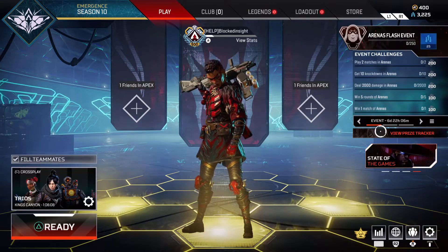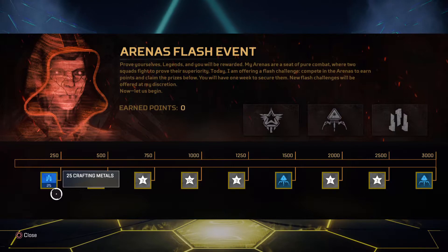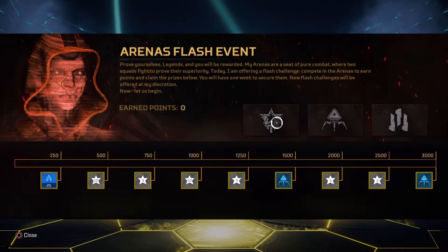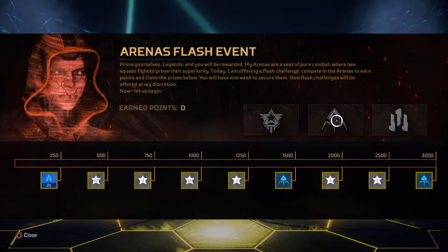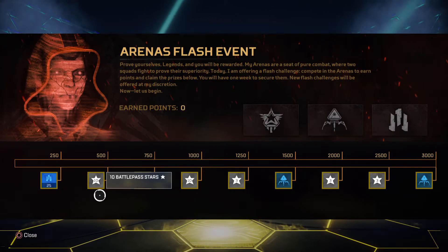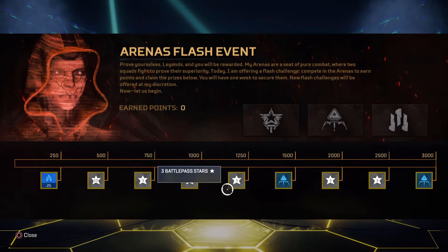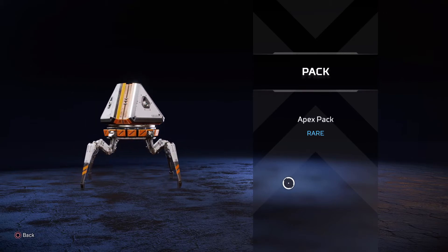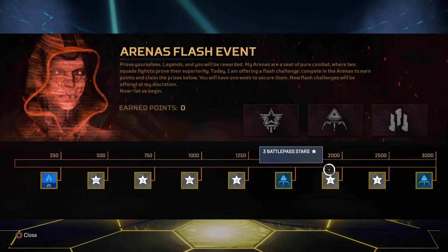Taking a look at the items you can unlock: you can get 25 crafting materials. The three items up here with the 10-star thing are basically the full pass level — 10 stars — then an Apex Pack, then the crafting materials. Next level you get 10 battle pass stars, another three, another 10, and another three after that. Then you get an Apex Pack, and every single one of these packs is a chance to get an Heirloom — if the game actually wants to give you one. After that you get another three stars and another three.